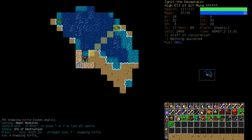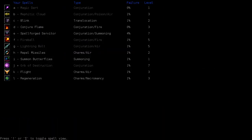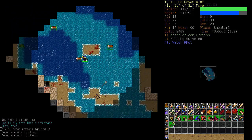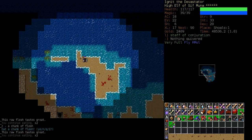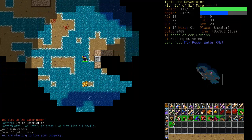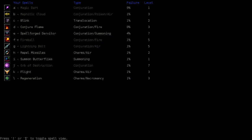We are going to make good use of Orb of Destruction, because there are some nasty enemies in here that can do a significant amount of damage. Watch our flight button. And because we have Gourmand, we can get away with using it a little more than we otherwise would. I'm not too worried about the first couple of levels here. We're keeping regen up and I think Fireball should do good work too. Repel Missiles has expired — let's get that back up.